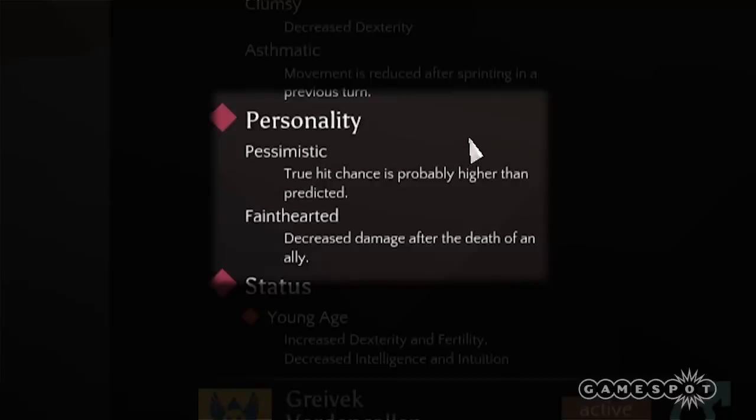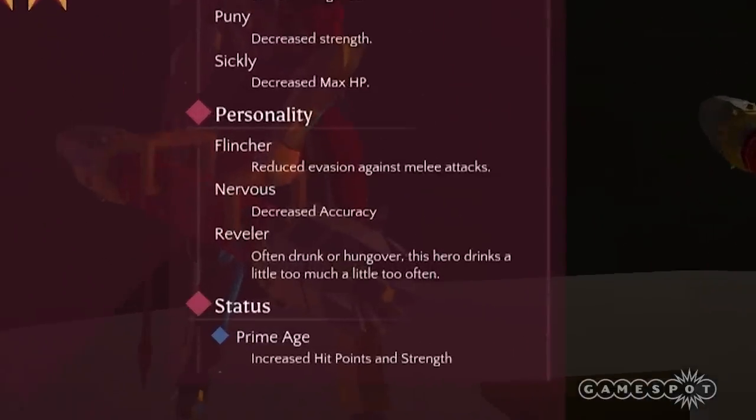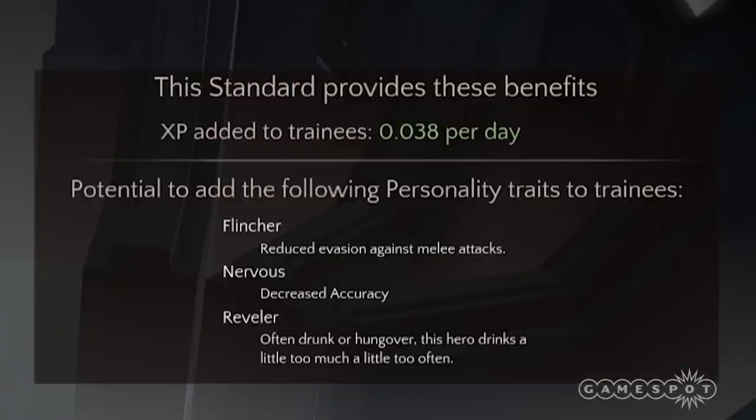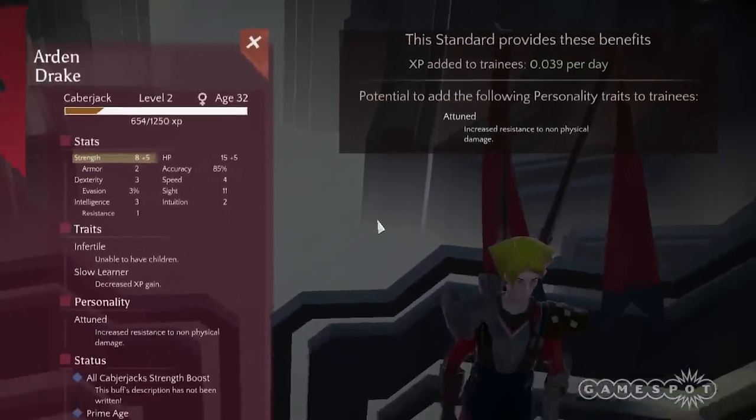Personality traits can be dangerous too. You have less control over these, but a hero's children are more likely to pick up the personalities of their parents. Standards from the Crucible can't pass on any genetic traits, but they can pass on personality traits. So you might not want to pick the guy who's got a thing for whiskey.